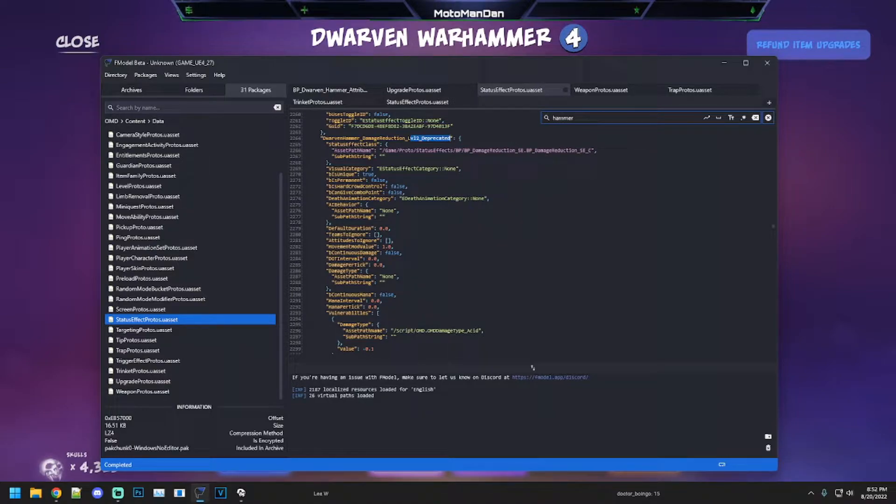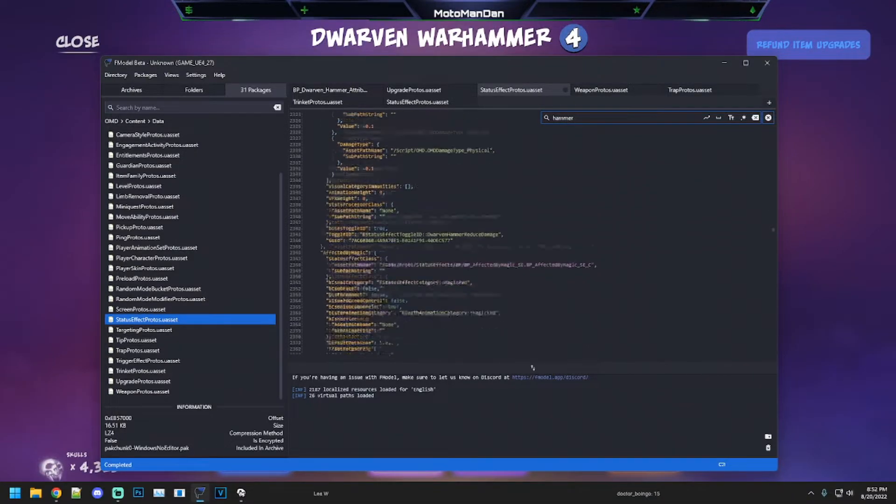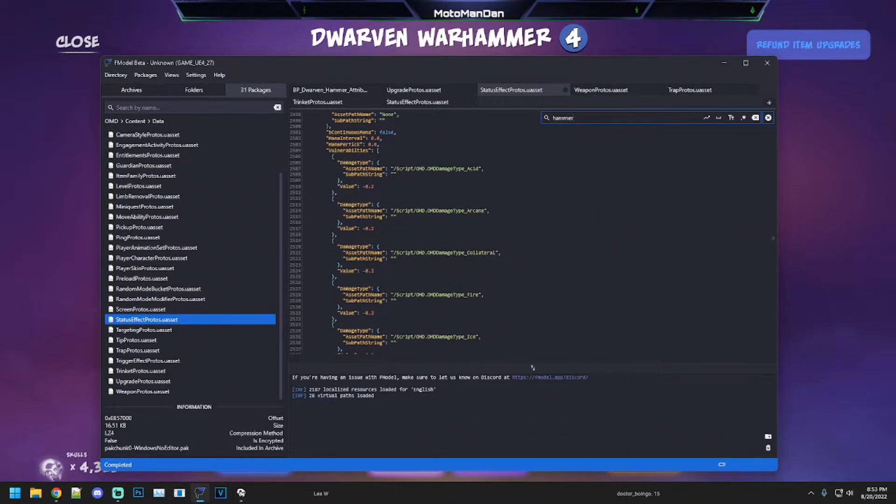I'm guessing the depreciated level two might have something to do with the reptilian carapace trinket, because that trinket also reduces damage taken. I'm wondering if when you use it in conjunction with the hammer, that's what those values are for — like an additional reduction. I'll have to look into that and see if it's accurate. But anyway: 60 damage reduction while spinning, or plus 25 movement speed while spinning.